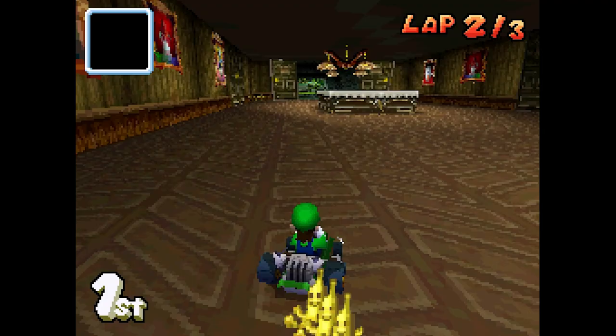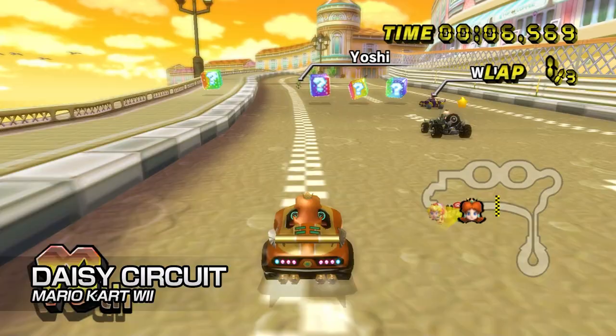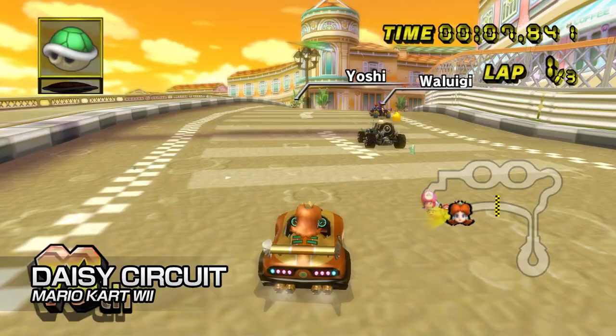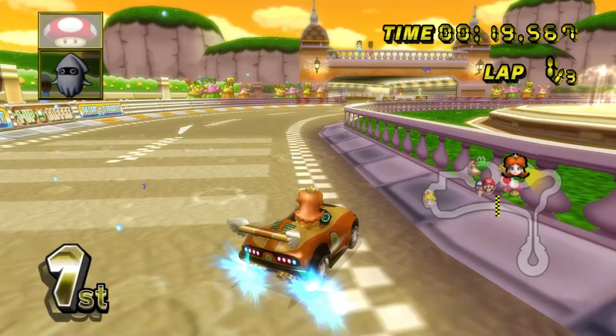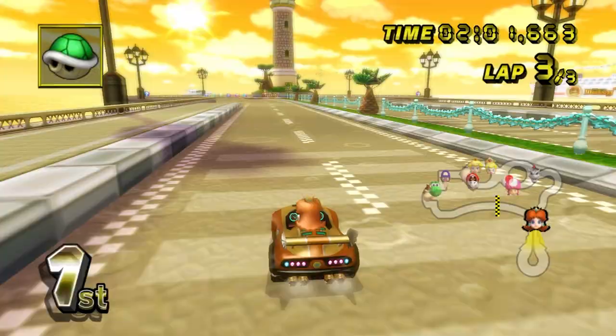Night tracks are great, but sunset tracks — oh boy. That aforementioned lighting engine in 8 Deluxe would have a field day with this one. Daisy Circuit from the Wii is a pretty inoffensive track all in all — nice scenery, positively exotic location, double roundabouts with complete mayhem in the middle on the first lap, blind corner tunnels with bananas littered all over, long straight into a hairpin. Makes for some hectic racing and close finishes. Bring it back.